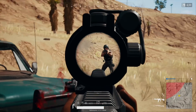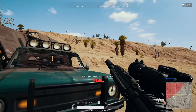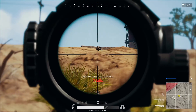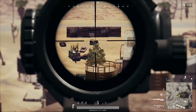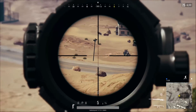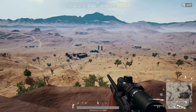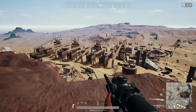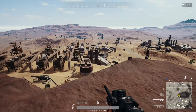The only bad thing about this is forgetting to change the zeroing distance back to 100 meters, which is just as bad as leaving your assault rifle in single fire. Another tip I use when sniping far distances is to remain in the scope after I shoot. This allows me to see where my bullet landed, so I can adjust my aim to better hit the target the next time I shoot.